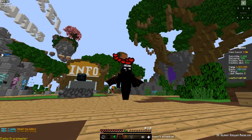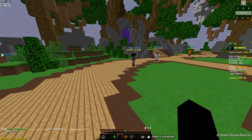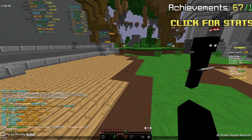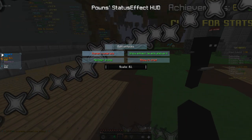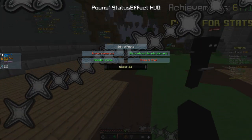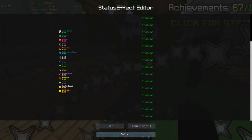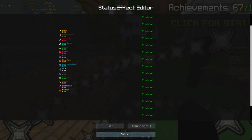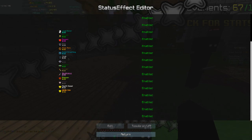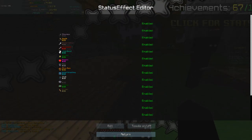Next mod is Pones' Potion HUD. For the record, I love anything Pones makes — his mods are really well done. His potion HUD is incredible and extremely in-depth: you can resize it, change numbers to Roman numerals, and scale it in chat. You can edit each individual effect — for example I renamed absorption to 'health plus' and made it bold and gold. Strength is bold and red, speed is italicized. It's really customizable.